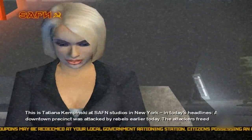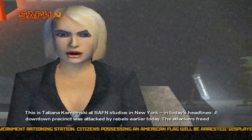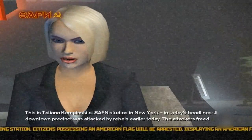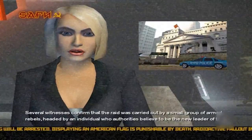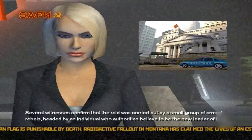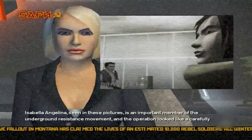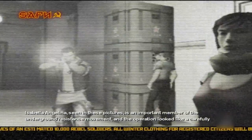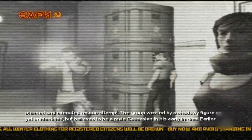This is Tatiana Kempinski at SAFN Studios in New York. In today's headlines, a downtown precinct was attacked by rebels earlier today. The attackers freed several rebel detainees. There are reports of many casualties. Several witnesses confirmed that the raid was carried out by a small group of armed rebels, headed by an individual believed to be the new leader of the resistance. Isabella Angelina, seen in these pictures, is an important member of the underground resistance movement, and the operation looked like a carefully planned and executed rescue attempt.